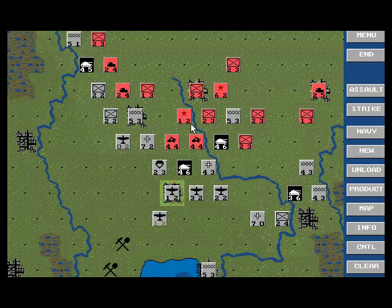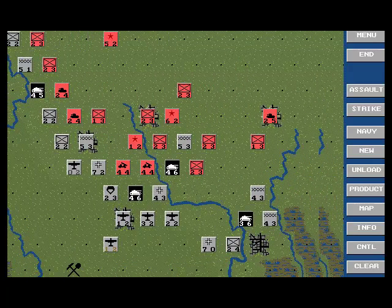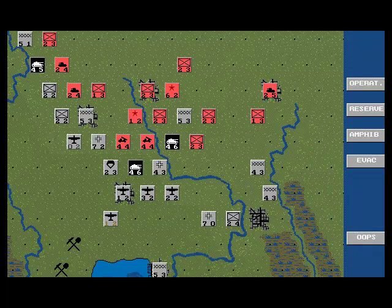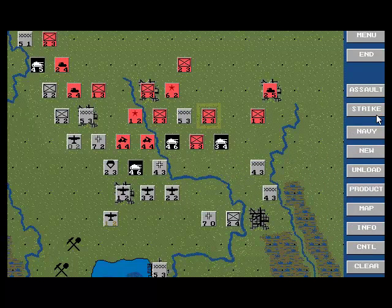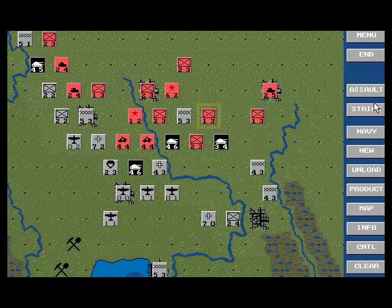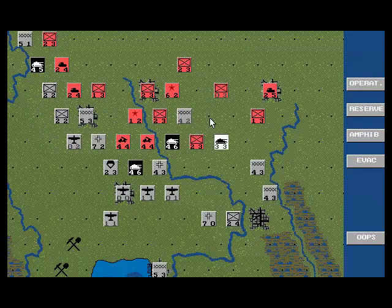Should I try to take out this guy? Let's try striking here. I've got a lot of air power over here. It's a lot of air power to use on one guy, but that's okay. That's just a simple enveloping movement.